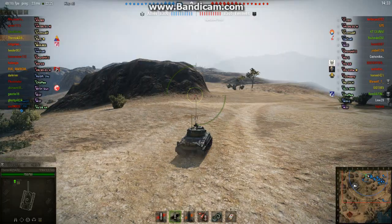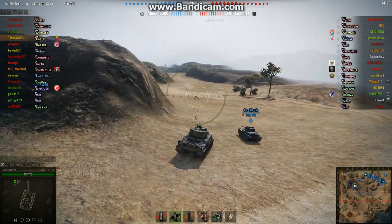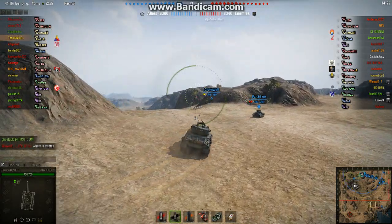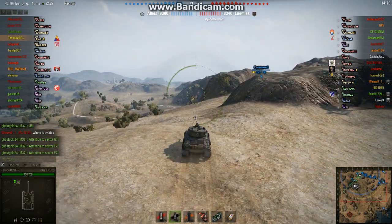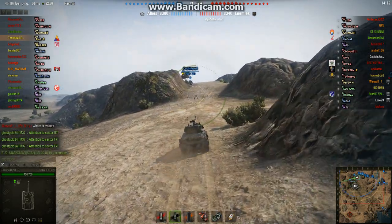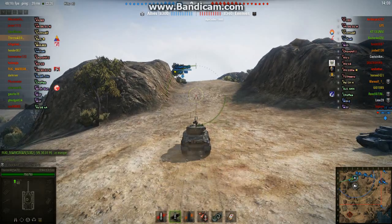This underlines the importance of taking and holding Bravo 2. If you take anything from this video beyond what the Fury's capable of, take that. He turns left here and swings down the hill, which is a move I make almost every time I'm in a medium tank. It also gives you a chance to snipe at anybody who might be coming down that hill quickly trying to cap.